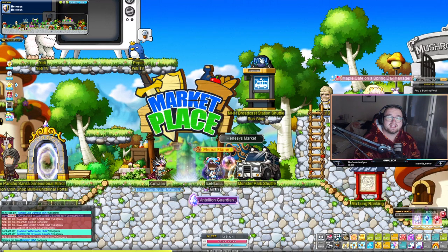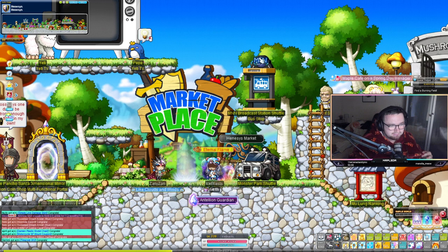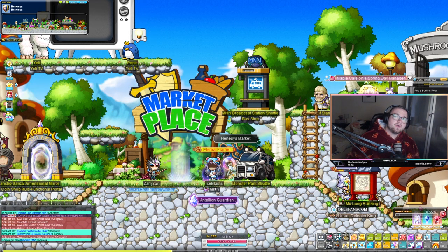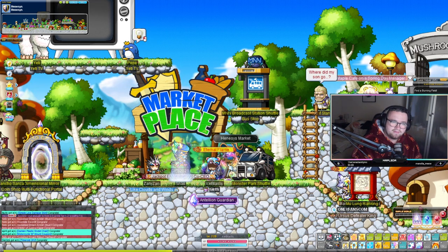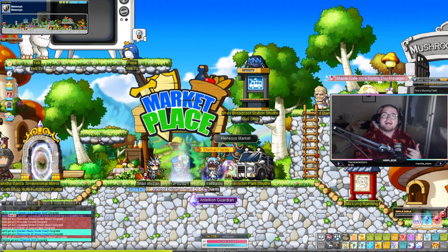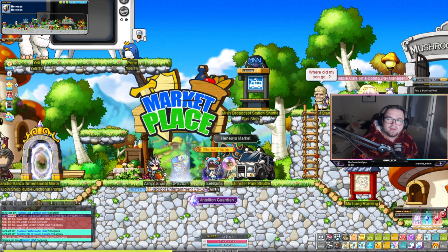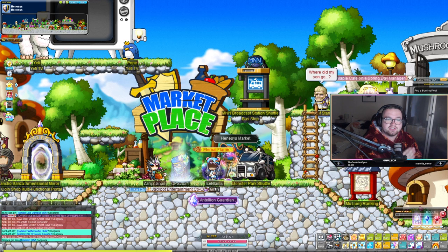Before we get into this tips and tricks video, yes I am wearing a pizza hoodie, yes I look fabulous, yes this video is going to be the best video you've ever seen. In this tips and tricks video we are going to be showing tips and tricks all throughout MapleStory — when it comes to leveling, how to get EXP cards, how to do little commands in the chat to make you in and out of a party without having to have the party button, everything you can imagine.